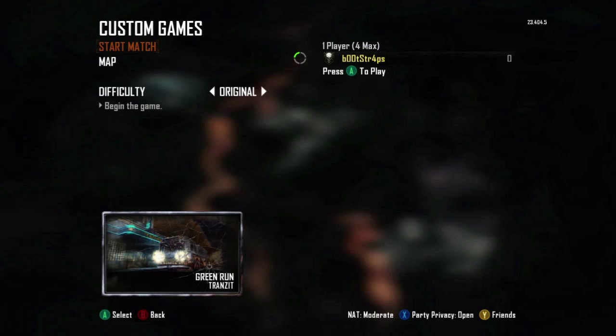You are then going to add your second controller to the lobby. I just add my guest, but if you have another online account that will work as well.